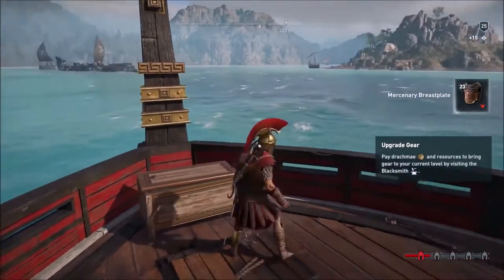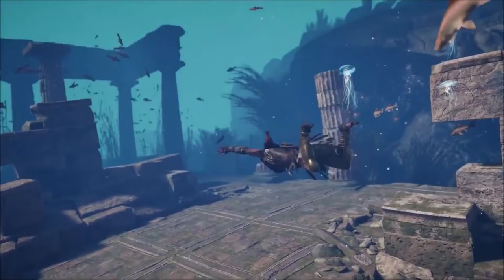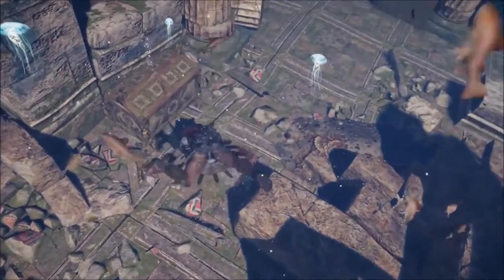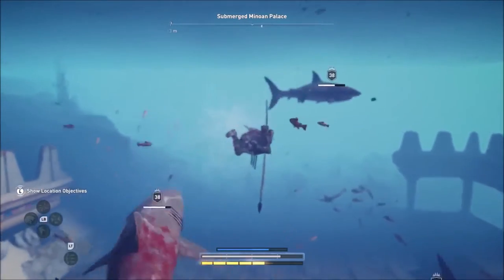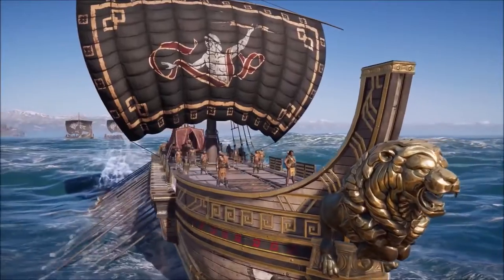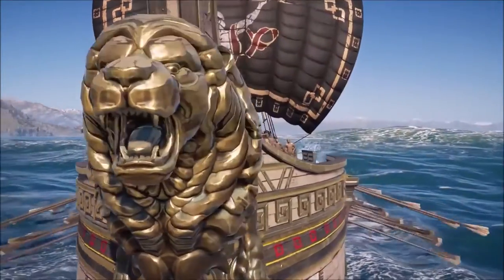Every time you sink a ship, there are chests released into the ocean. You can dive and try to hunt them — it's pretty interesting. But if you go too far in the water, you might encounter sharks, which are pretty hard to kill. There's definitely going to be some unique ships on the water, some unique challenges.